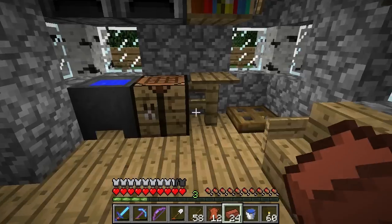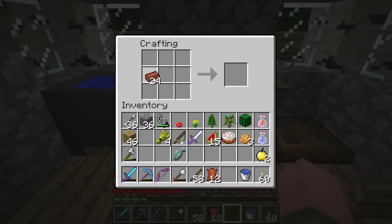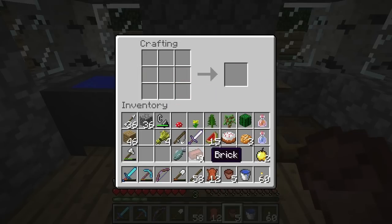So let's start with the flower pot. We're going to take our clay bricks and make a few. Basically, it's just three bricks arranged like so. And there's your flower pot. I'm going to make up five.